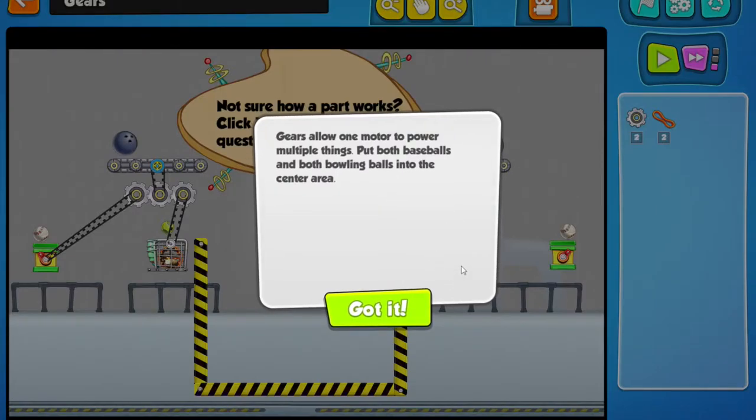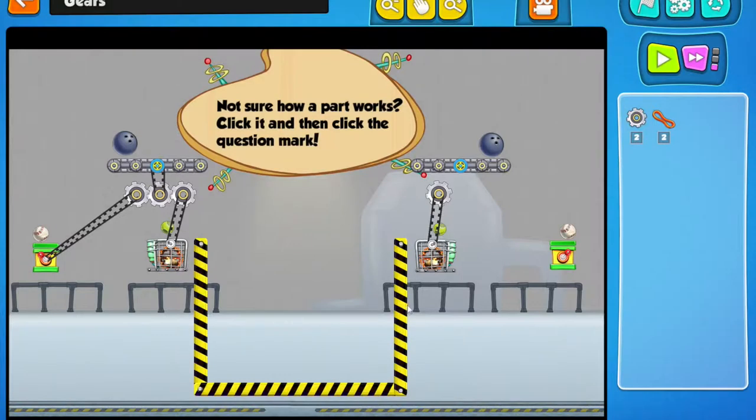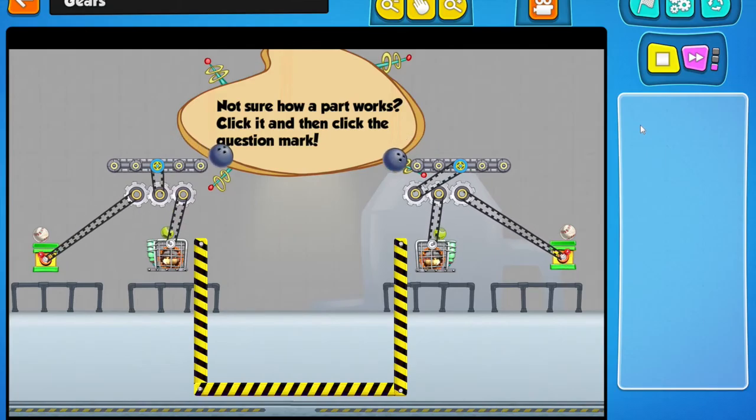Gears allow only one motor to power multiple things. Put both baseballs and bowling balls into the center area. So I've got to get these — I should just copy this. Let's put one here, put big gear here, put one here, and there. Okay, let's see if this works. Nice, nice — nailed it!